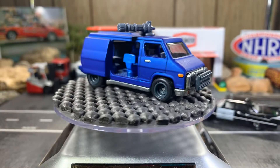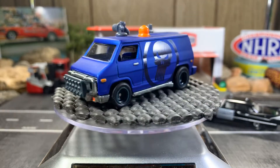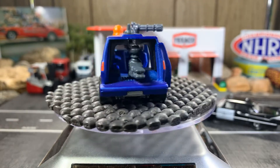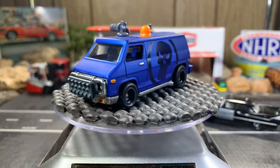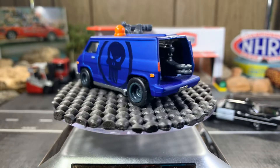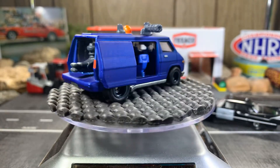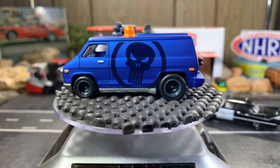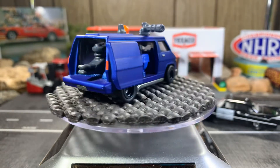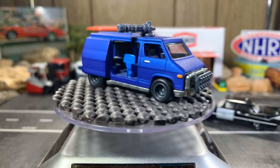Next one is the Punisher Van — more of a fantasy casting, I guess from Marvel Comics. The only thing that sold me on this was the color. I love the skull on the side of the van; it's kinda cool, it reminds me a lot of Mad Max. It's got real riders on it, that's pretty cool looking, but it really does nothing for me beyond the color and the skull.